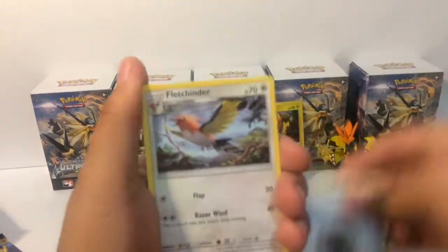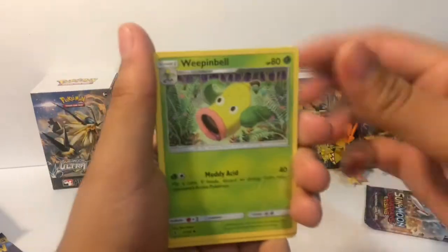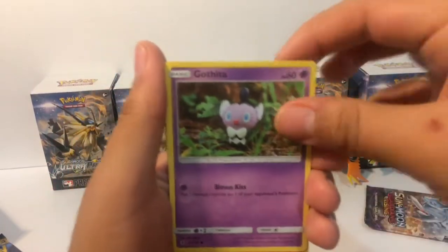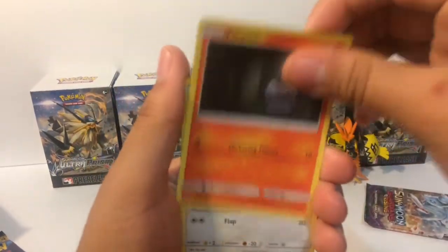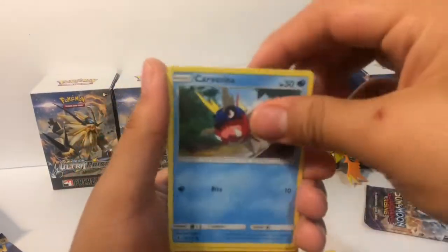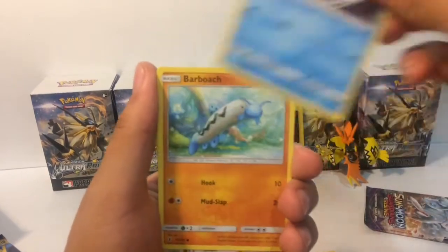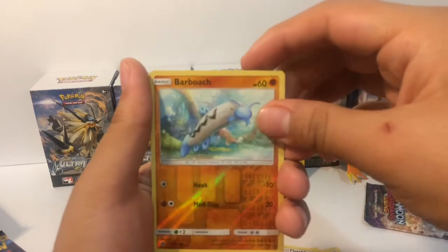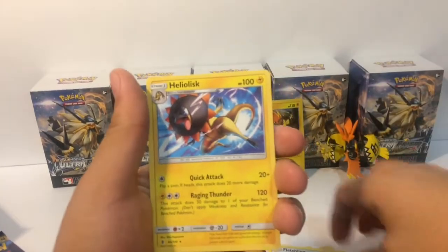Steel Energy, Fletchinder, Bewear, Aqua Patch, Gothita, Litwik, Fletchling, Carvanha, Bewear, reverse foil Bewear, and Heliolisk.